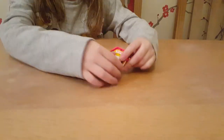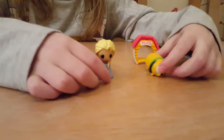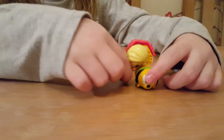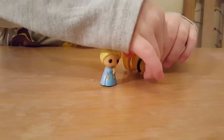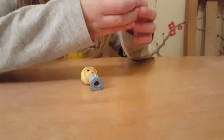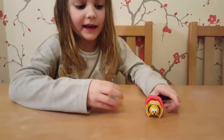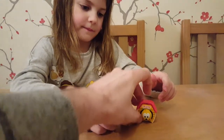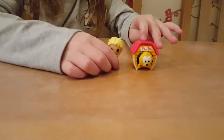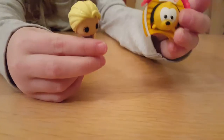Oh hello everybody! Is it going in quite easy? My name is Pluto. You got him in? Hello — his little kennel has got his name in it. That's so cool. Can you put him in? Can Pluto fit? I bet you can. So here we have Elsa and Pluto.